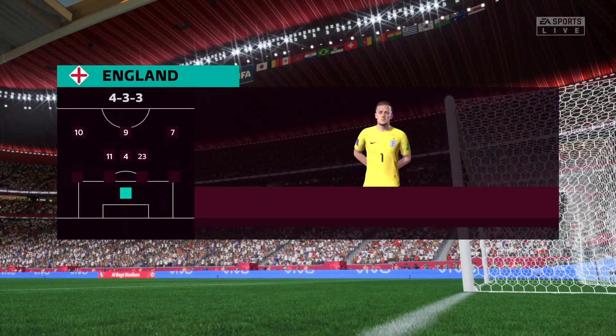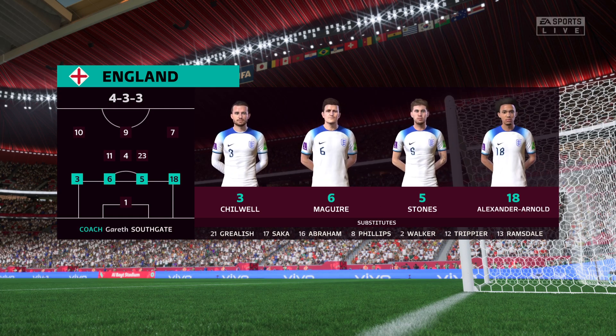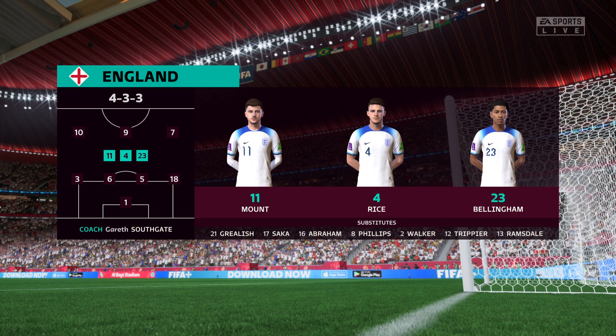The England first eleven: Jordan Pickford is the keeper. Trent Alexander-Arnold plays with Ben Chilwell in the full-back positions. Jude Bellingham starts alongside Declan Rice in central midfield, and the main striker today is Harry Kane.